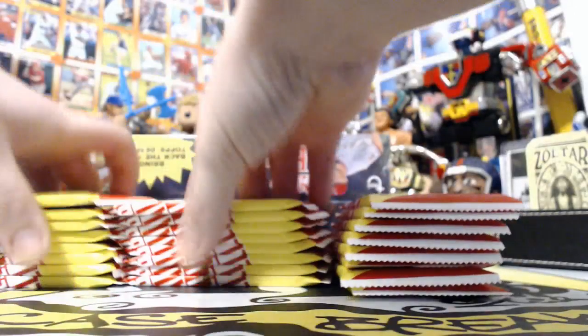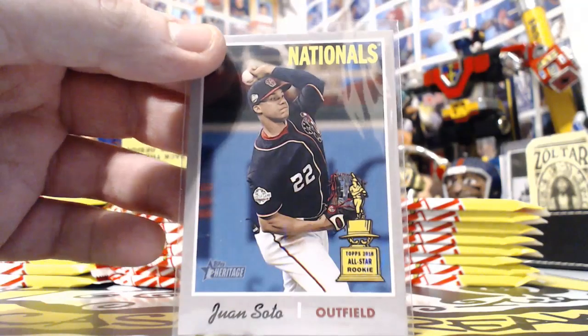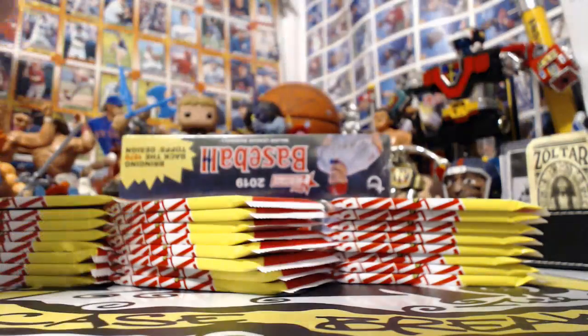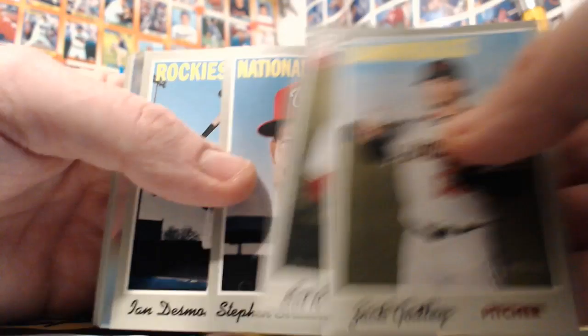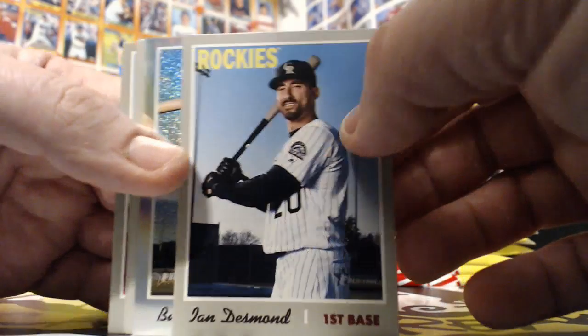Really good first box - what did we hit? We hit the Juan Soto action card, a Rhys Hoskins black border, Ohtani short print, and the scratch-off. Some good stuff so far. I'm happy with the moves my Mets made - I think that puts them as playoff contenders at the very least. Reds definitely improved, they've been struggling for a while. Buster Posey - there's our first Chrome card. That's a refractor, numbered to 570 this year.